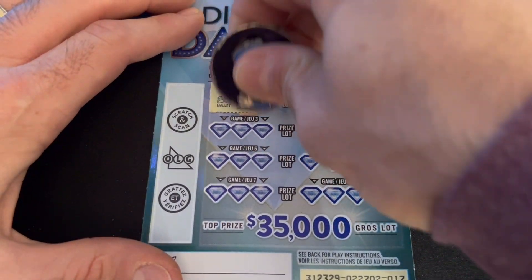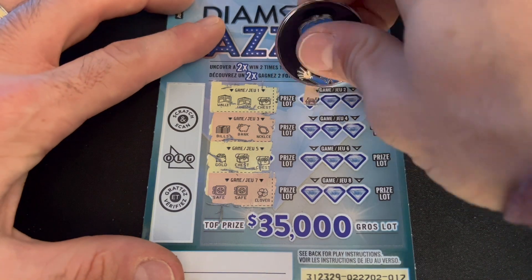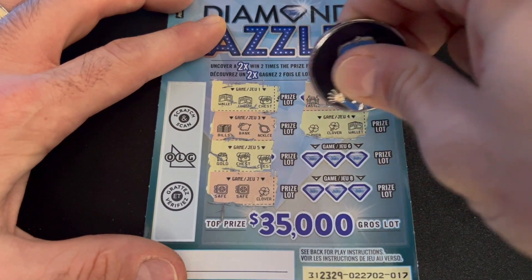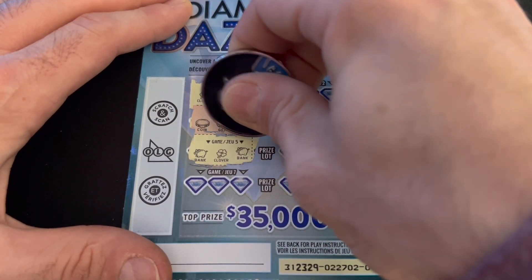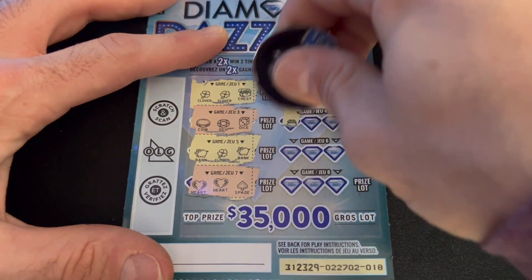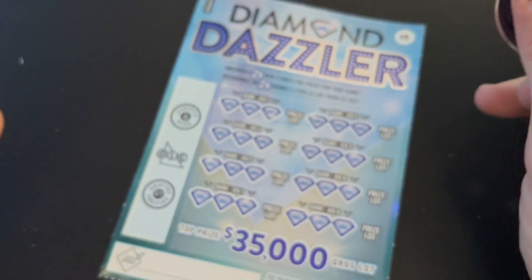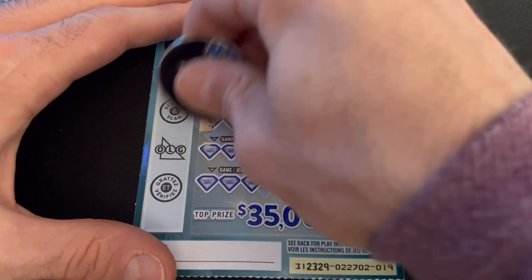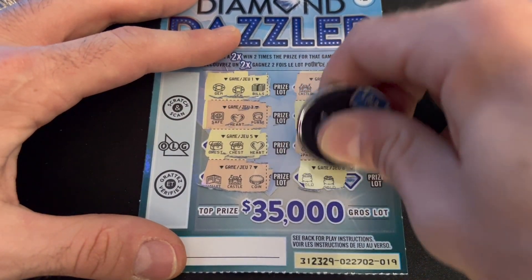Two bills and a coin. Come on — 2x multiplier, where are you hiding? Two wallets and a chest. No matches on that one. Two chests and a gold. Two safes and a clover. Two castles and a gem. Two clovers and a wallet — nope. Two coins and a pot of gold. Two clovers and a chest — nope. Two banks and a clover. Two hearts and a spade — nothing. Two purses and a heart. I do always check my tickets to make sure I didn't miss anything.